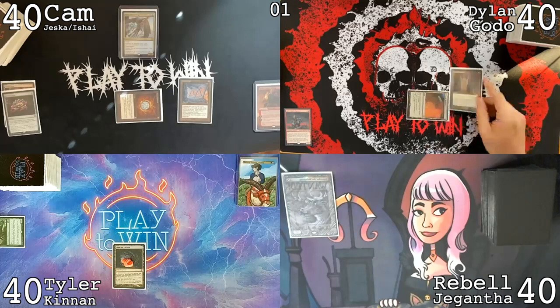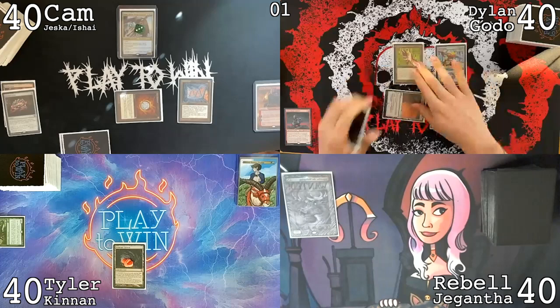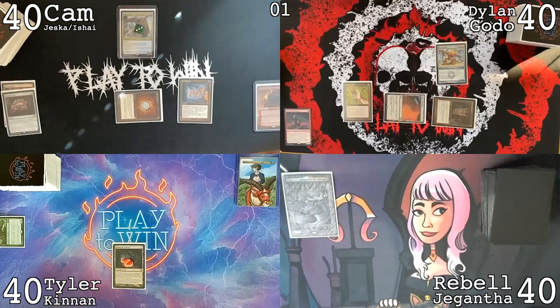City of Traitors, tap it for two, and cast a Grim Monolith, tap that for three, and cast a Brass Squire. I have two counters on Ishi here — I'm also going to give you a third one and make your bird huge. Please attack somebody else. Well, you're not doing a good job of convincing me.